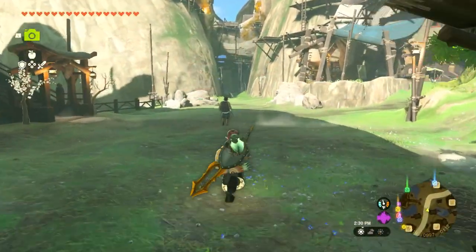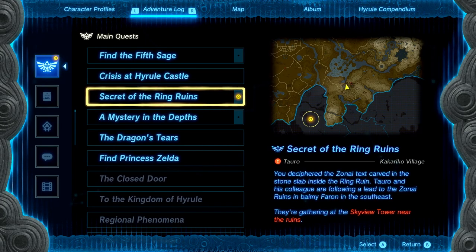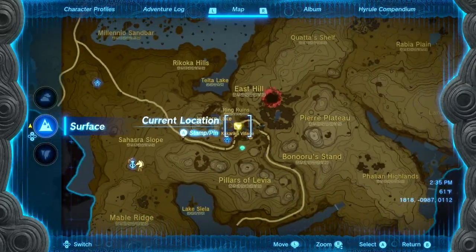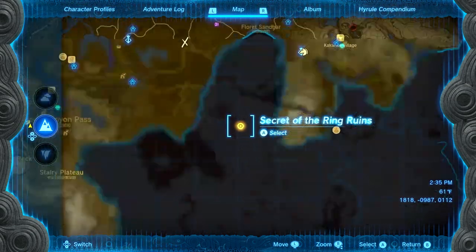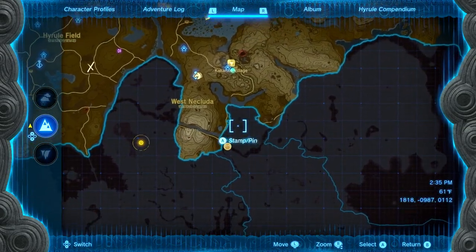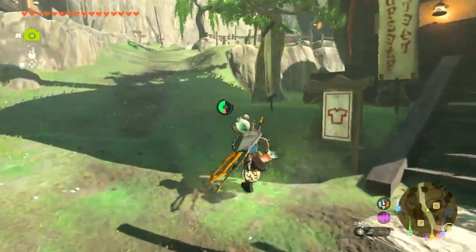Hello ZebraHerd, welcome back to The Legend of Zelda Tears of the Kingdom. In the last episode we explored Kakariko Village and found all 5 of the student slabs. We made progress in our Secret of the Ring Ruins quest — now we have to gather at the Skyview Tower near the ruins in the Farron region, southeast of the map but southwest of where we currently are. We'll follow the path down, explore new regions, and get that Skyview Tower.